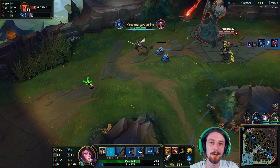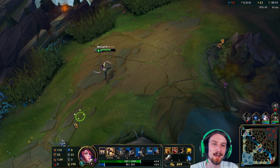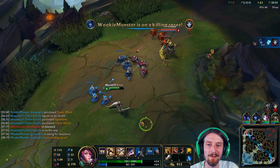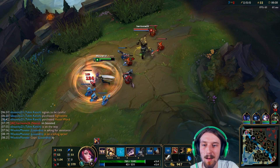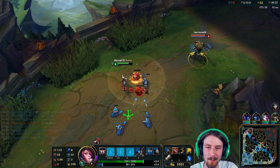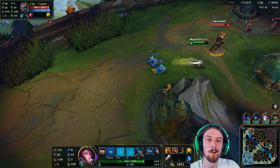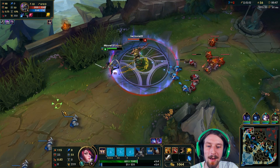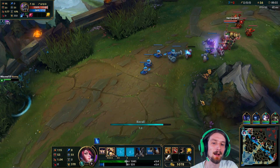Got a lot of damage on his tower. I'm now two levels up on this guy, got a bunch of CS, bunch of damage on the tower — 2-0 now. I do have enough to back for either my Phage or my Caulfield's Warhammer. I am out of mana here, which is unfortunate. He knows I'm out of mana too — that's a problem. That's a good excuse to back, get an item, come back to lane a little bit stronger.